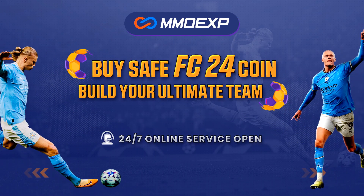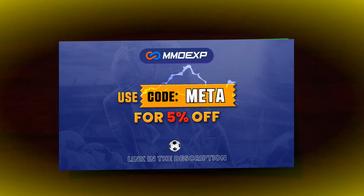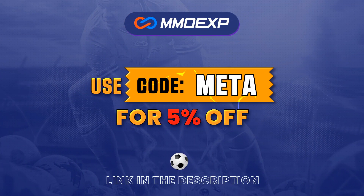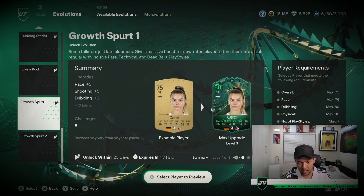Want to know where to get the best possible cheap reliable coins at your fingertips? Look no further than MMO EXP — link is down below, top of description. Use code META for five percent off. What's good y'all, it is your boy MetaMike.